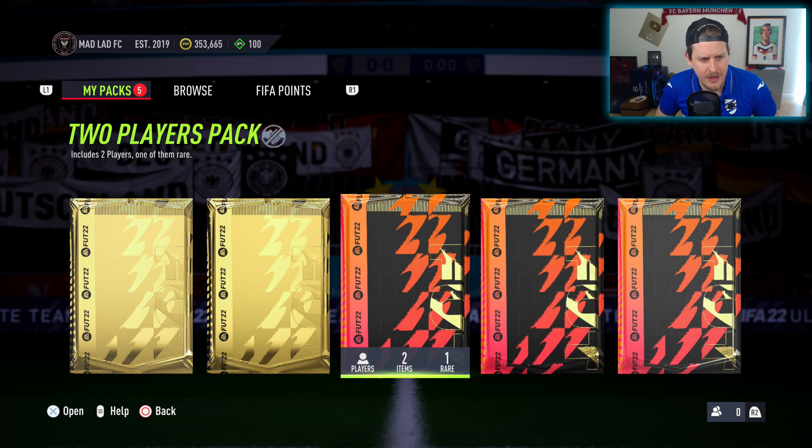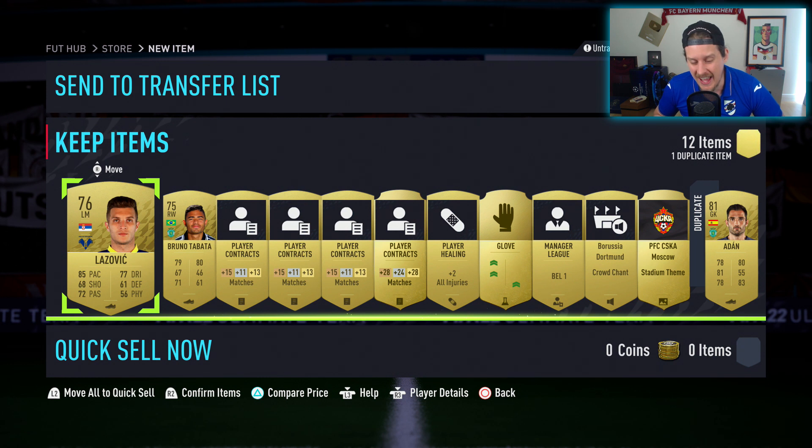You get a Premium Gold Pack and a Small Electrum Players Pack from the SBC. In terms of value for coins — anywhere between 80–90,000 coins with packs that aren't great coming back, and some of those packs may even be untradeable — I'll give it three out of five for value. I can't fully recommend it given that there are better value leagues to go to. If he was around 60–65,000 coins, maybe I'd give it four out of five, but at current price it's a three.